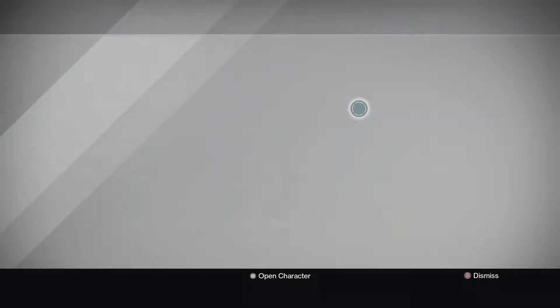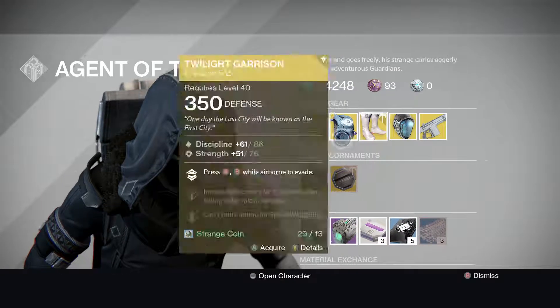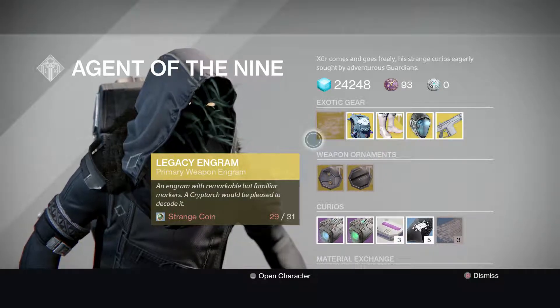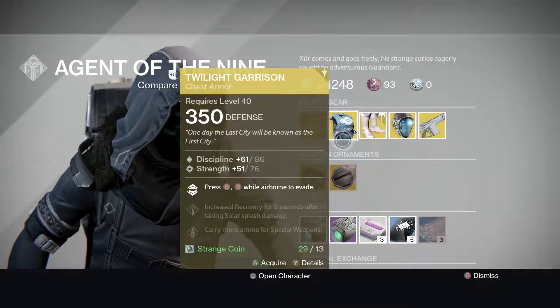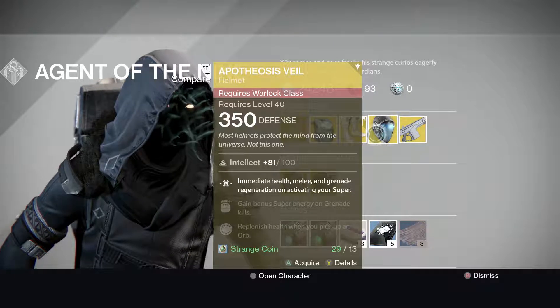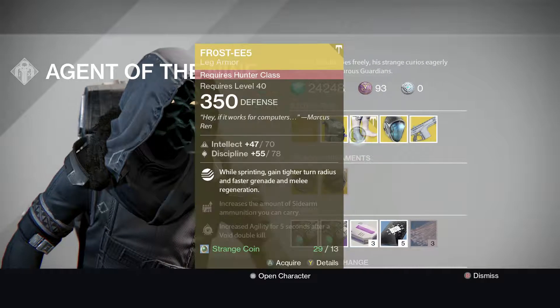Today is the 11th, 11/11/16. Xur is selling a Legacy Engram Primary for 31 Strange Coins. He's also selling the Twilight Garrison, Frost EE5, Apotheous Veil, and Monte Carlo.